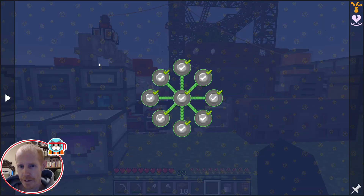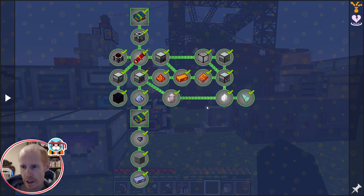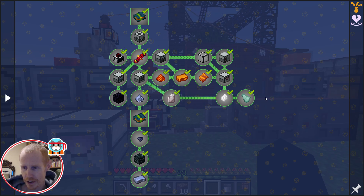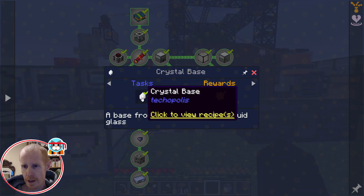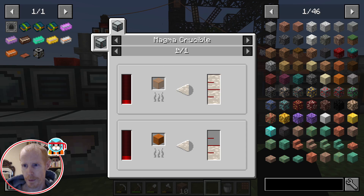Last time we left off at getting the Niter crystal base and prismarine shards. I accidentally completed these three quests off camera when I broke all the machines to rearrange things, so we did that off camera unfortunately. With the Niter, you just put sandstone into the pulverizer and get a chance to get Niter — I ended up with about 12 or so.